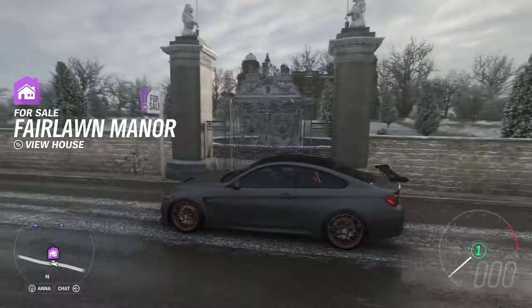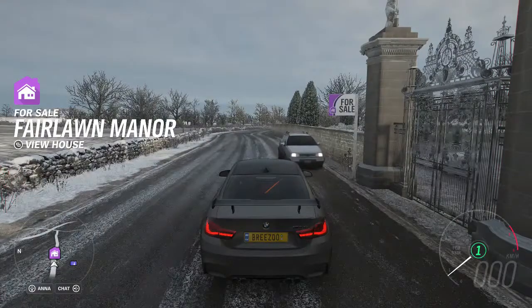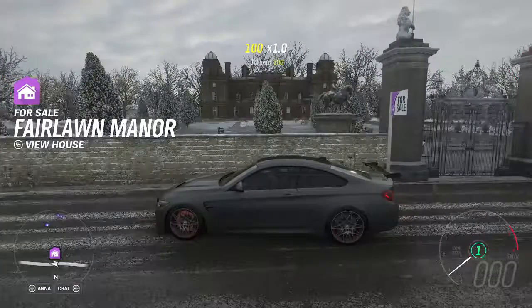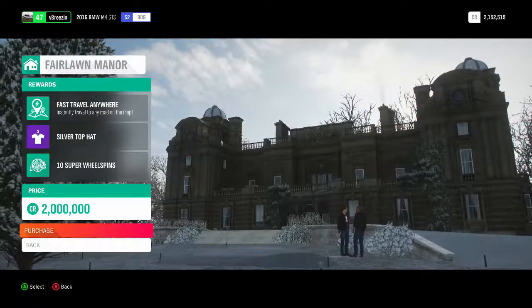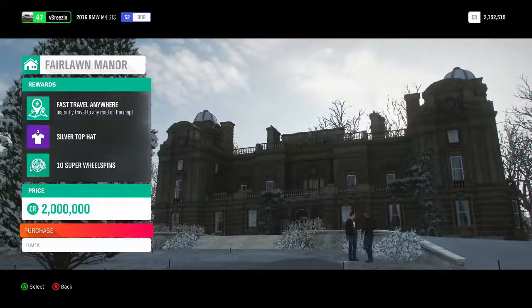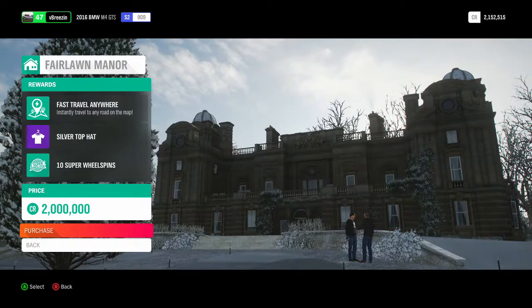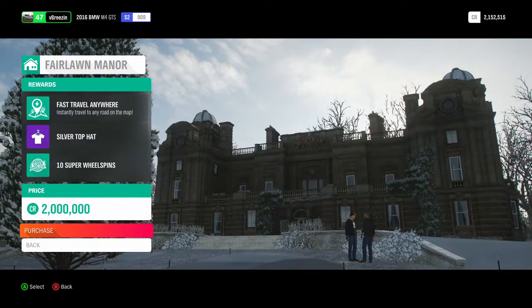Alright, as you guys can see right here, this house is for sale. It's Fairlawn Manor — it's a pretty big house for two million dollars, so it's worth your money. We're gonna go ahead and view the house. On the left it says rewards: if you buy this house you'll get the fast travel anywhere perk, you'll get a silver top hat, and you get 10 super wheel spins. The super wheel spins are way better than regular wheel spins and give you a lot of stuff, so this is definitely worth the two million dollars. We're gonna go ahead and purchase this.